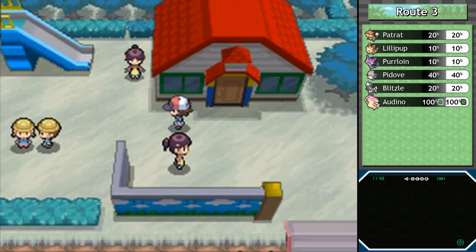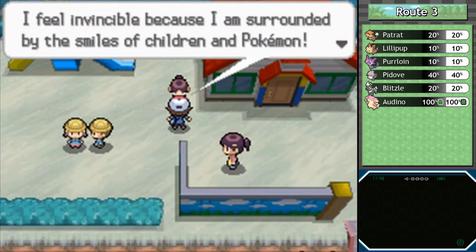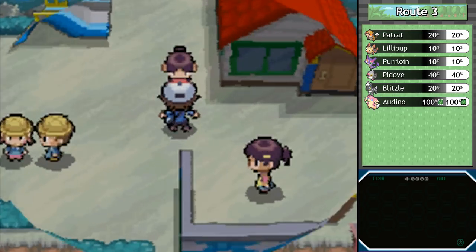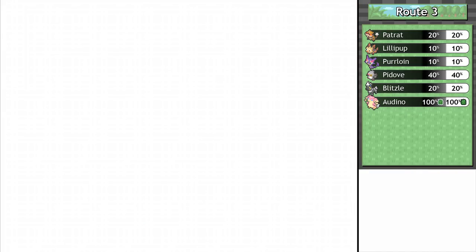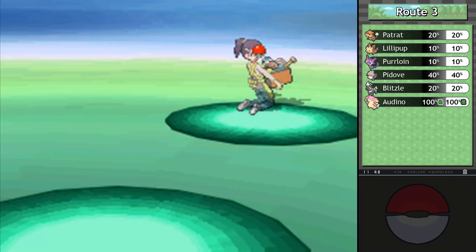Blitzel had a great first battle but not so good of a second battle, and I think it's time for a training montage. I did promise we'd go over the Wellspring Cave encounters in the near future, and thus we shall — it ties together pretty nicely. I feel invincible because I am surrounded by the smiles of children and Pokémon. Now we're battling Nursery Aid Autumn and presumably a few other people too. Let's get to the encounters in Wellspring Cave.